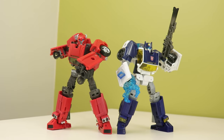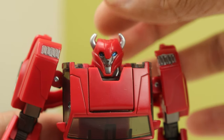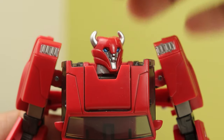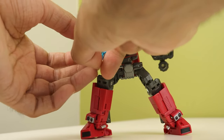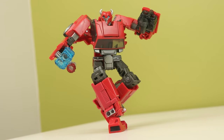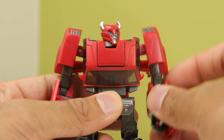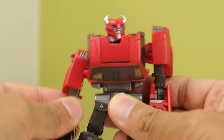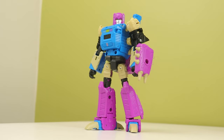Cliffjumper is the same mold as Chase but red. His deco is pretty plain red and gray but it works well for this mold. I like the new head — the nose is a bit funky but it's not terrible. You can take the weapon and make it into a triple gun, or give him Chase's and get two guns. It's definitely better than the Chase version because the colors alone make it look a lot nicer. His shoulders don't tab in though — neither of my copies do.